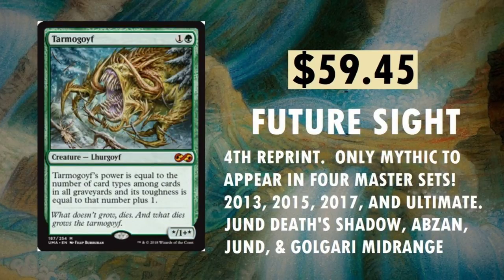Tarmogoyf — this one I'm pumped about. It's from Future Sight, and the Future Sight version is still about $85 to $90. At one point it was $180 to $200 when the deck was just on fire. The price has tanked — down to $59.45. But I do expect this version to be more expensive than the Modern Masters 2015 version at $17, mainly because of the artwork. This is another card I'd love to pull as a Box Topper. You can find it in Jund Death's Shadow, Abzan, Jund, and Golgari Midrange.